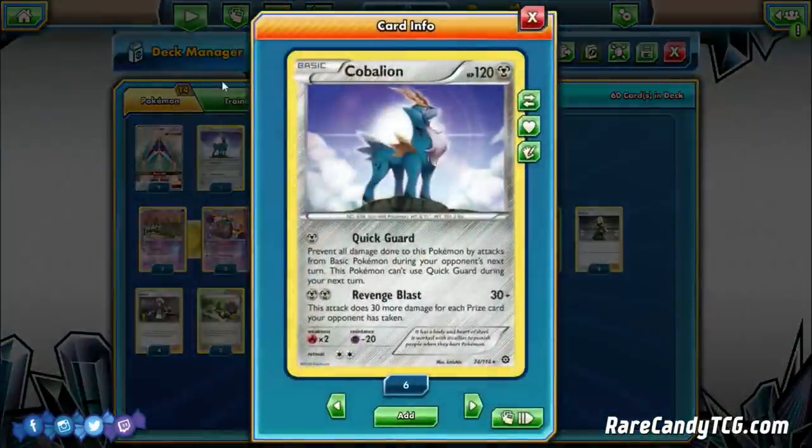We're also playing one Cobalion as our late-game sweeper. It's a basic with 120 HP and Revenge Blast for two Metal Energy — 30 plus 30 more for every prize card your opponent has taken. If they've taken five prizes you're hitting for 180, or 210 with a Choice Band. Even at four prizes taken, with a Choice Band you hit 180, knocking out basic GXs like Tapu Bulu, Volcanion, and Tapu Lele.